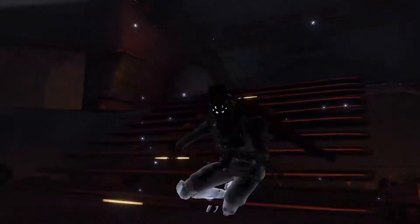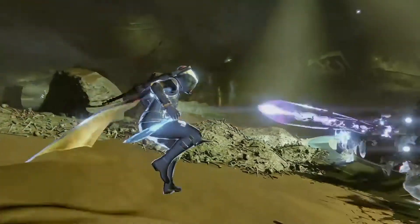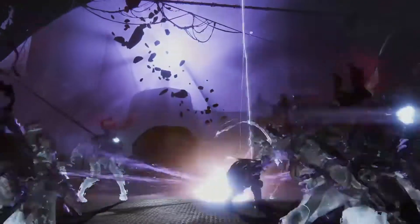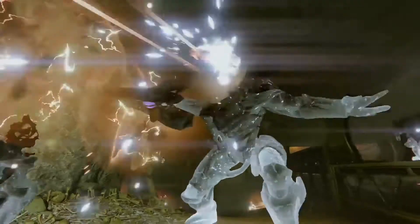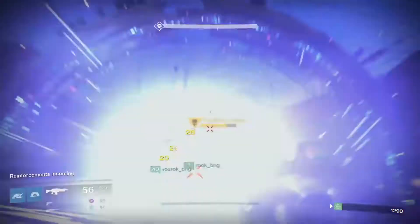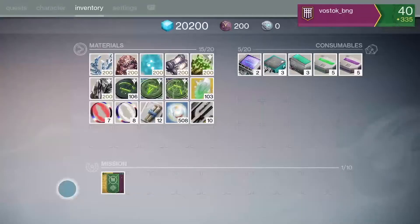We've updated the Prison of Elders with three versions. First, we've bumped up the light level — it's much more difficult now. We also have a full Taken-ified version, which is when we go into an area and artistically express the infestation of the Taken. And we have the challenge mode, with eight new bosses and new modifiers where players must fight a series of three bosses in a row every week to complete their scorecard and earn elite rewards.